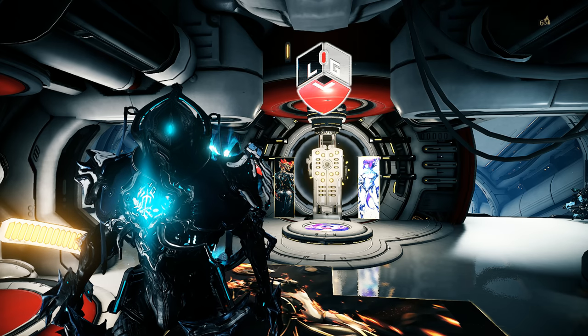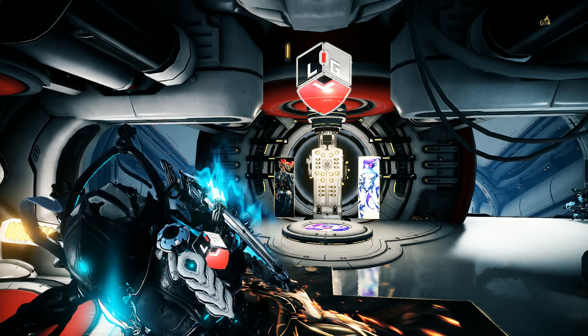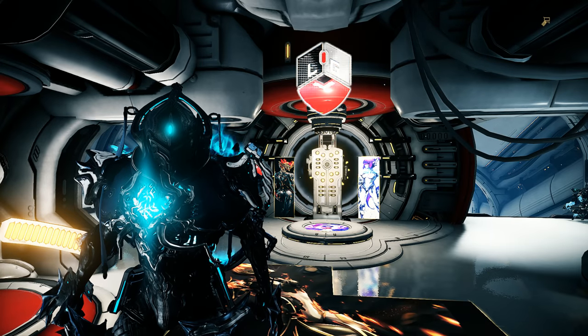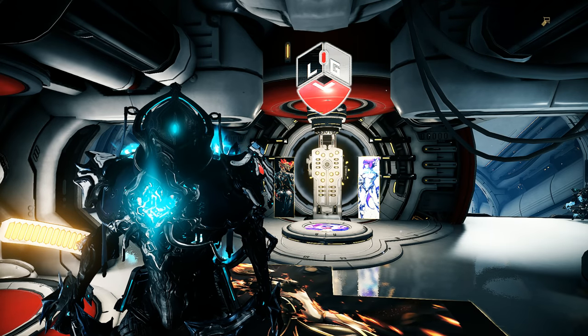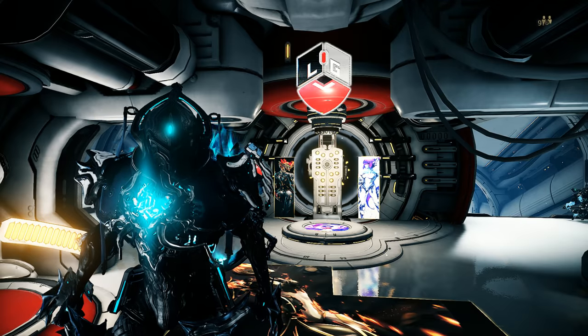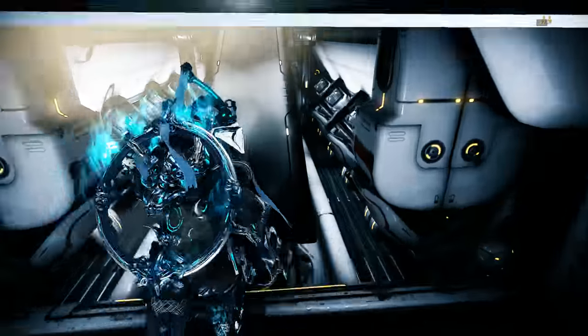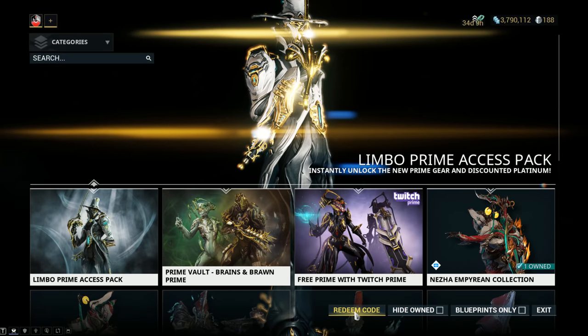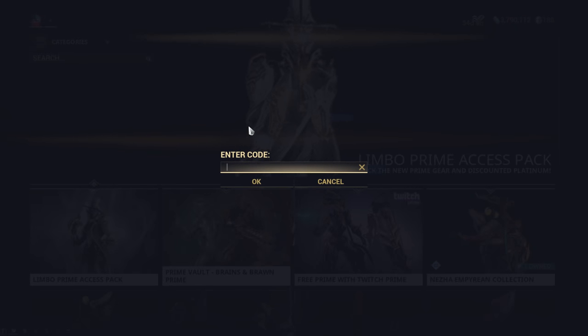Hey guys, hello and welcome back. My name is Lazar, and today I have wonderful news — we got our global glyph code, and you can see it right behind me. It's now easy to obtain my glyph and represent, regardless of your platform: available on Xbox, PlayStation, as well as PC. Simply head on over to the in-game market, hit redeem code, and enter the channel name 'Lazar Gaming'.